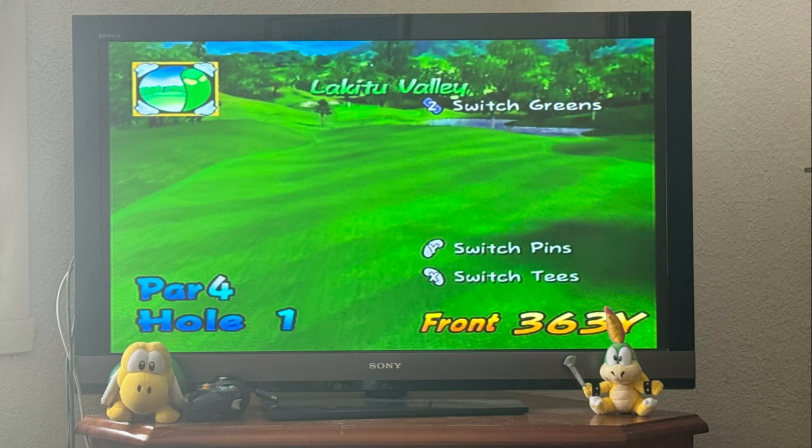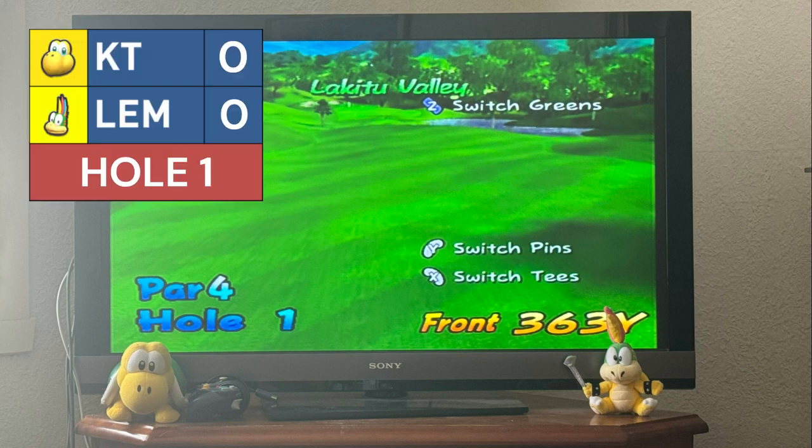We are off to Lake E2 Valley, with the first hole at 363 yards. Koopa Troopa to take the first shot — this is looking very nice, beautiful stuff by Koopa Troopa. He's just about 115 yards out from the hole.